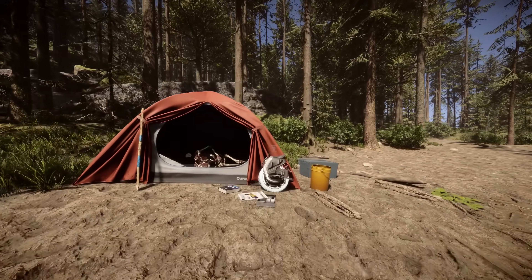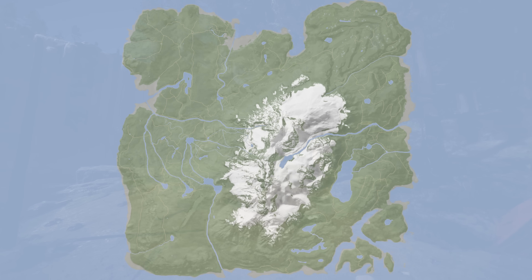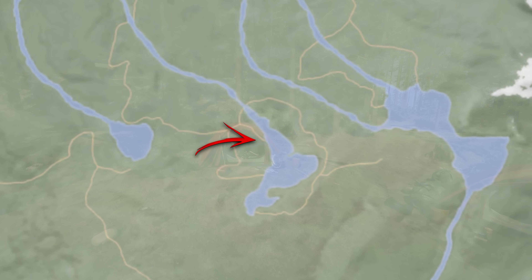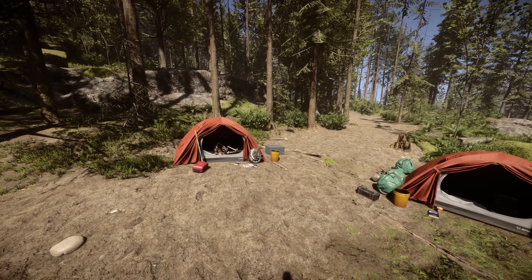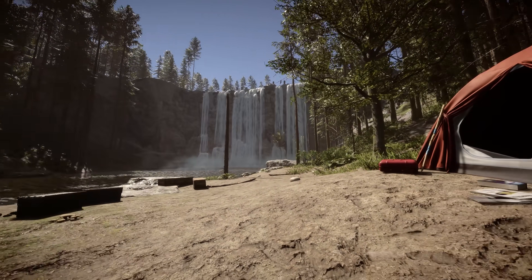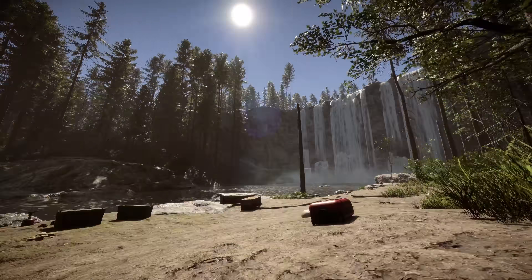It's near the waterfall, the big one. I'll show it on the map here and you can just come up and collect it. It's actually near where I built my major base in my first playthrough. It's sitting up against the tent right next to the winter jacket and a crafted spear.